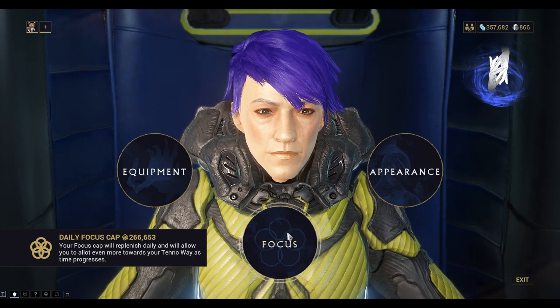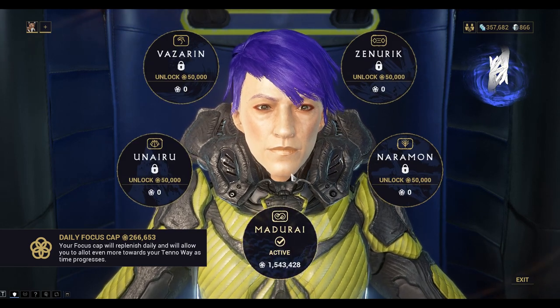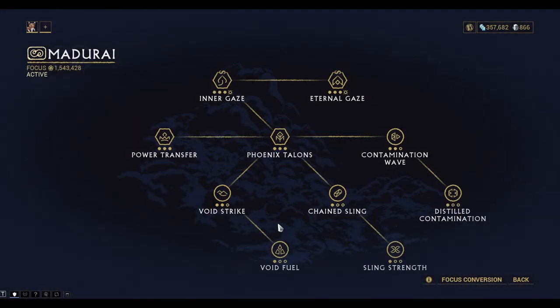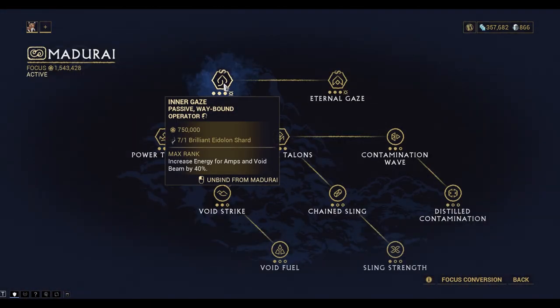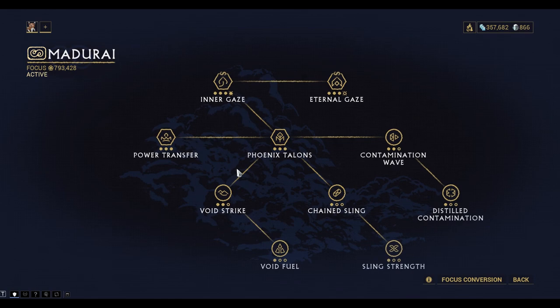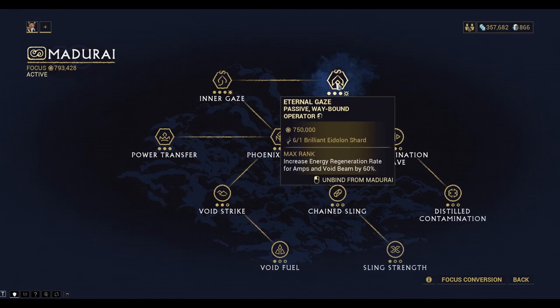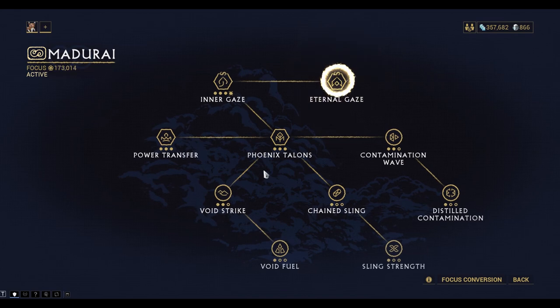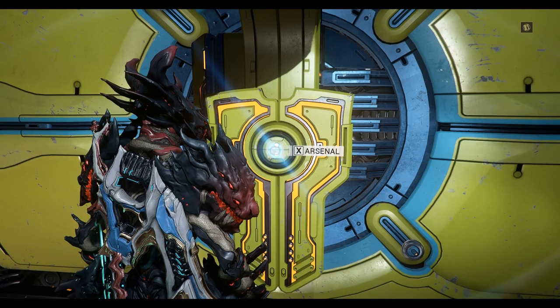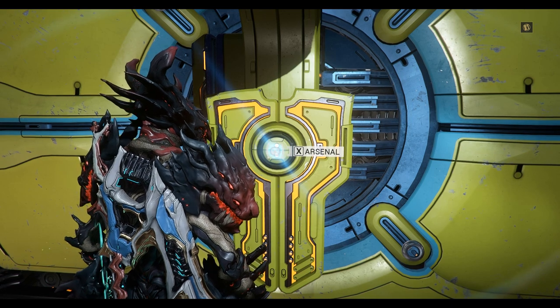One thing I did try to do was unlock my waybound abilities in Madurai — very, very expensive. You can see to unlock one costs 750,000 focus and 1 billion Eidolon shards. I unlocked both of these, but of course it didn't help in changing focus school because that's not how you do it.